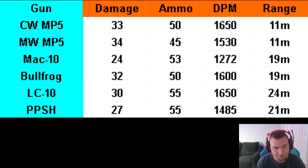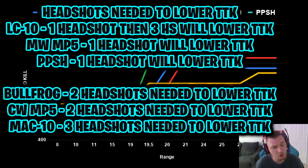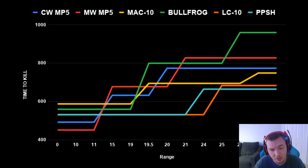The LC10 has very good damage, the most ammo, and the most range — doing 1,650 damage from 0 all the way to 24 meters, where all the other five guns have dropped off. That's another reason why I think it's the best SMG. Looking at how many headshots it takes to lower the time-to-kill: with one headshot the LC10, PPSH, and MW MP5 all improve. The Bullfrog was recently nerfed from one headshot to two. The Cold War MP5 takes two headshots. The MAC-10 requires three headshots.